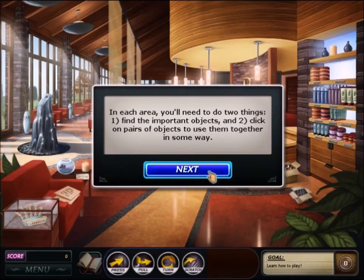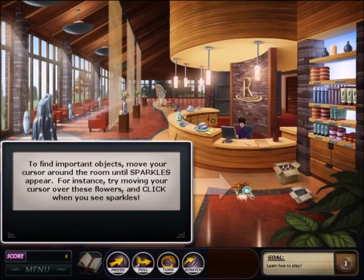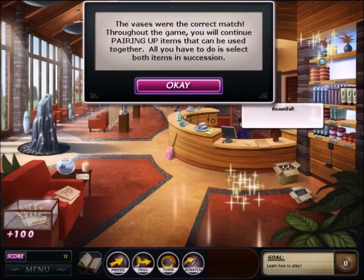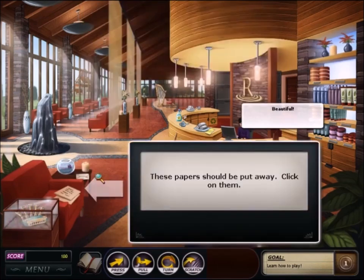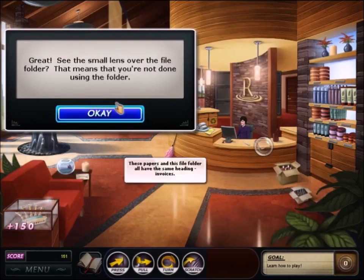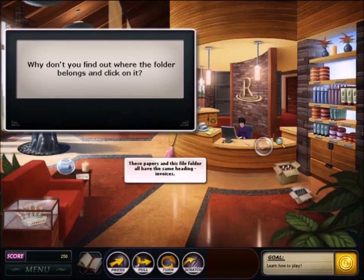Disappointingly, the second game made no changes to the conversation system — it's still pretty bad. They did improve the buttons at the bottom of the screen, which is probably the biggest improvement they made. It addresses a lot of my problems with the first game.